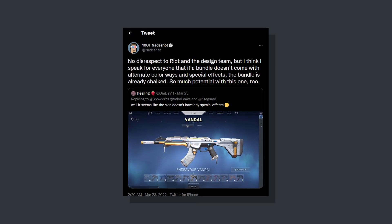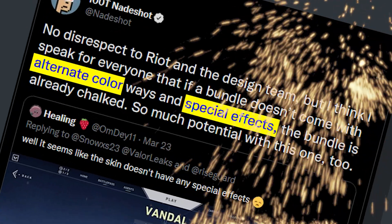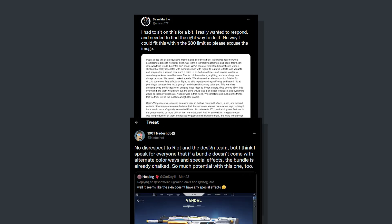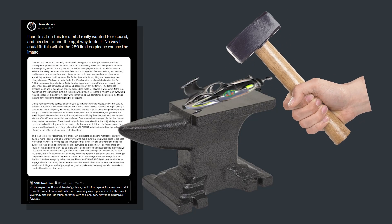One day on Twitter, people complained about some new skins because they didn't have different color variants or special effects. It didn't stop me from buying it though. Because of that, the art director for Valorant responded with a tweet where he explained the development process of skins.